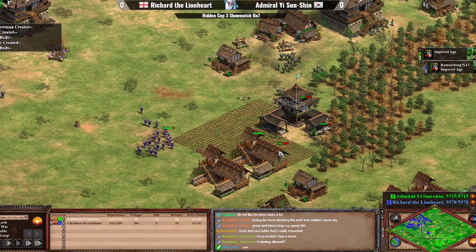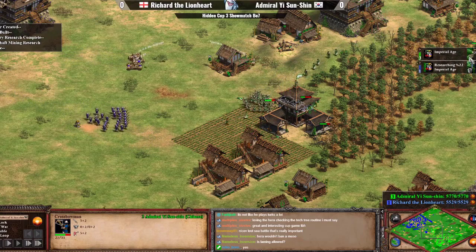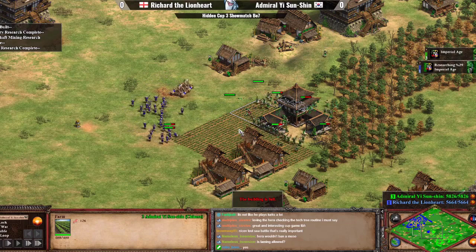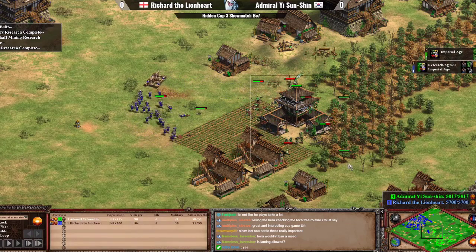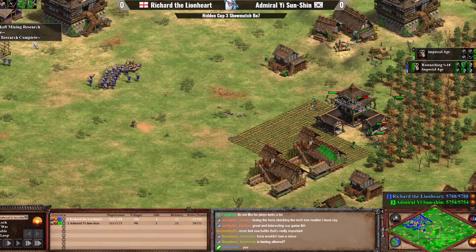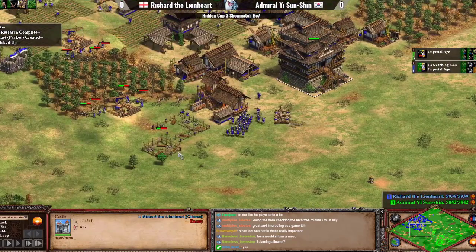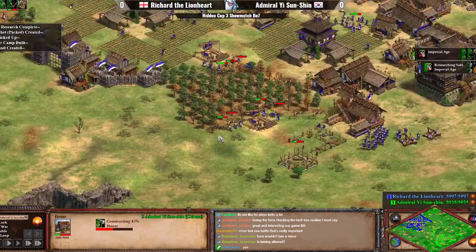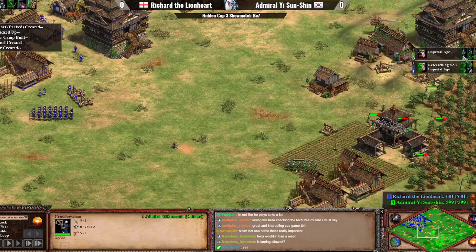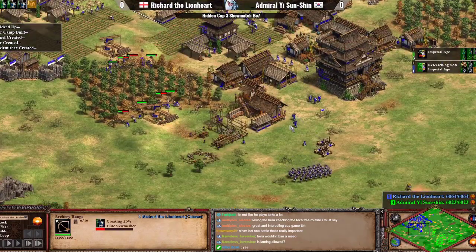Richard can still take this fight because the upgrades are still even, which is why he's being so aggressive — he wants value from his crossbows before his opponent gets the upgrades. Interestingly, Yi is missing the Arbalest upgrade and might be going for two castles instead. Bracer is on the way, but Mangonals are picking off villagers. Richard has taken a fairly decent fight, still far from Imperial but with a 14-villager lead. Yi's Imperial age advantage hasn't really been used yet. A first castle is going up, though there was a sneaky villager drop from Yi that ultimately failed.